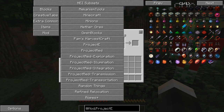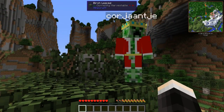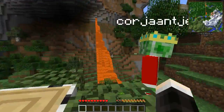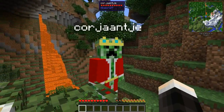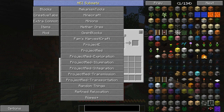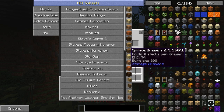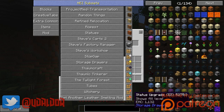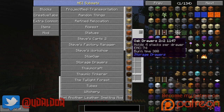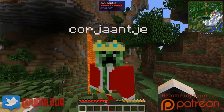We also got Random Things, which is also a very nice random items mod. We got Refined Relocation, Flexbeard's Steam Power, which I have not yet messed around with but I'm sure we will be doing that. We got Steve's Carts, an old favorite of mine that allows you to make carts of course. We got Storage Drawers, which is also very nice — a little addition that allows you to store things. I'd compare it a little bit to Jabba, but a little bit different. It's kind of like a mix of Bibliocraft and Jabba.